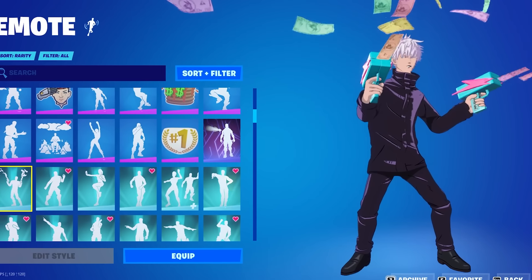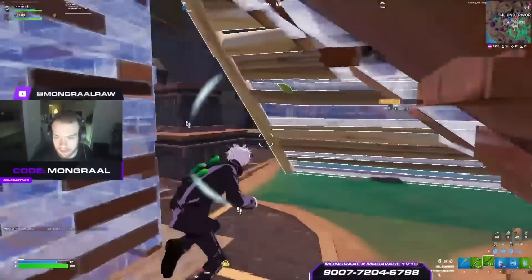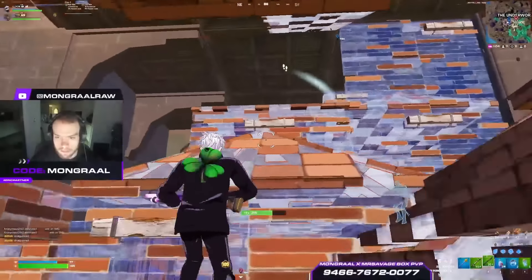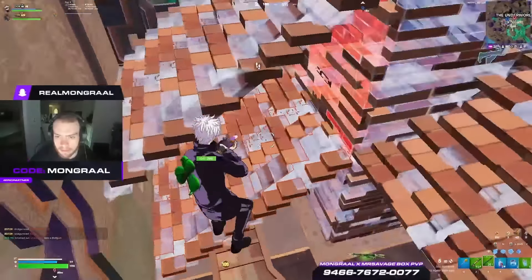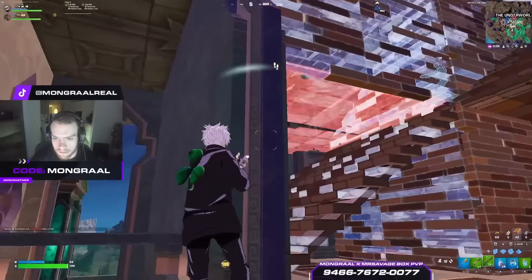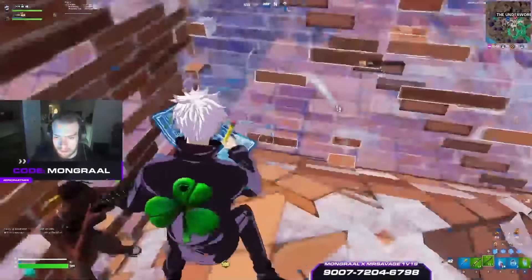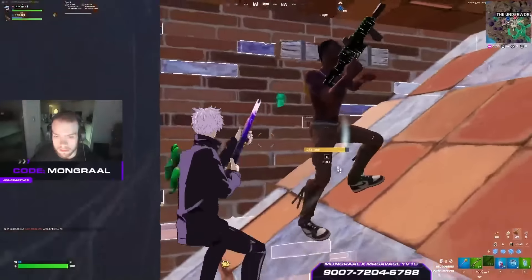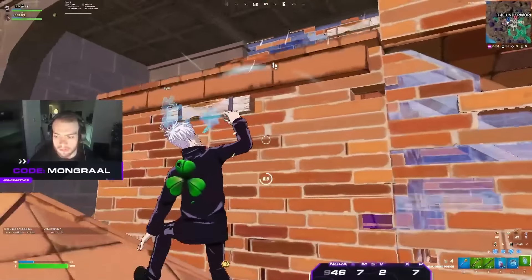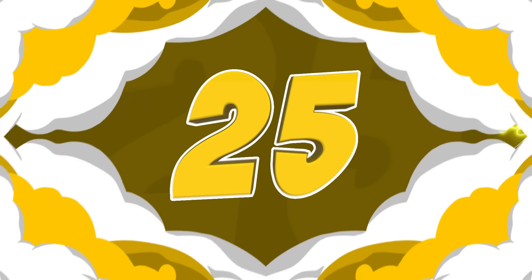Our next combo is Satoru, and we are pairing this with the Kamasen and Staff. This might be a little bit surprising since it hasn't been too popular over the last few seasons, but I feel like this is the best cel-shaded skin in the game at the moment. We have now had so many different anime-themed collabs that this is getting lost in all of the newest updates. This was one of the only cel-shaded skins that stayed popular for at least a few seasons, so we had to include it. The Kamasen and Staff might not be the perfect fit, but it is still a good cel-shaded pickaxe.